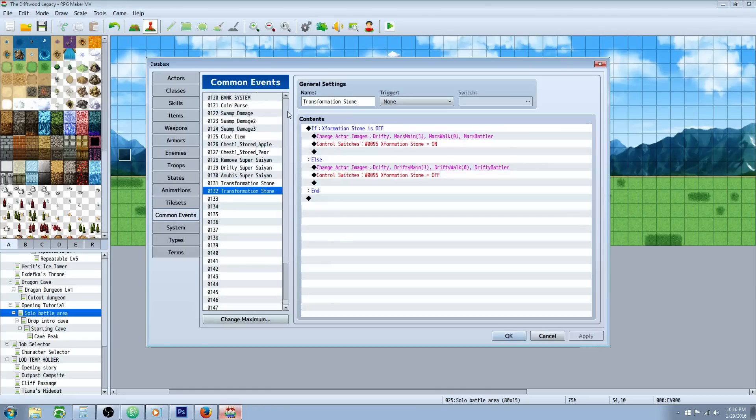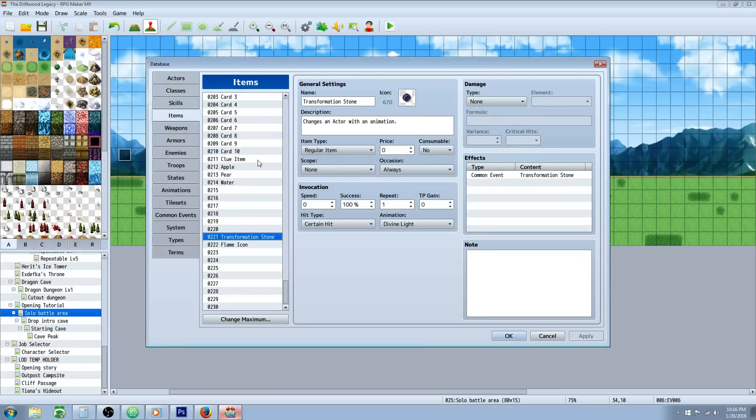The first thing you've asked for is the transformation stone. Let's make an item — a transformation stone. We're going to make it a regular item. It doesn't need any scope. Occasion will be always. It's not consumable, that way you can use it over and over. Whatever animation and other stuff you want — basically, all it's doing is calling a common event. So let's go to our common events.